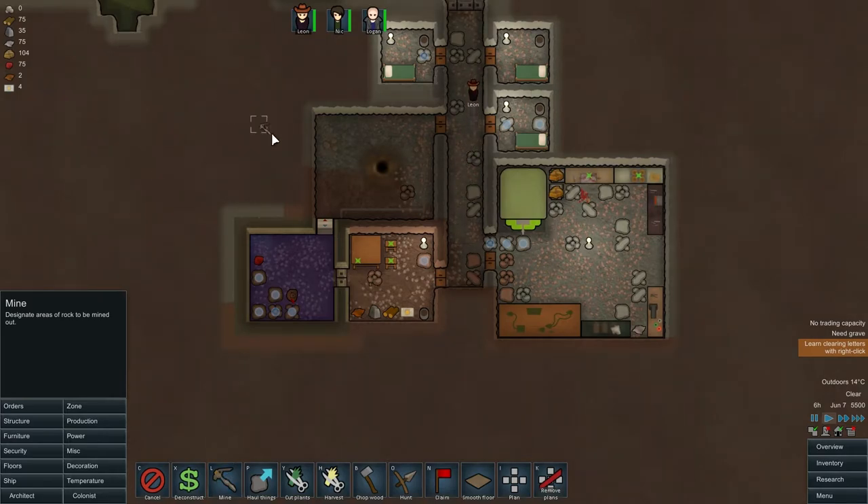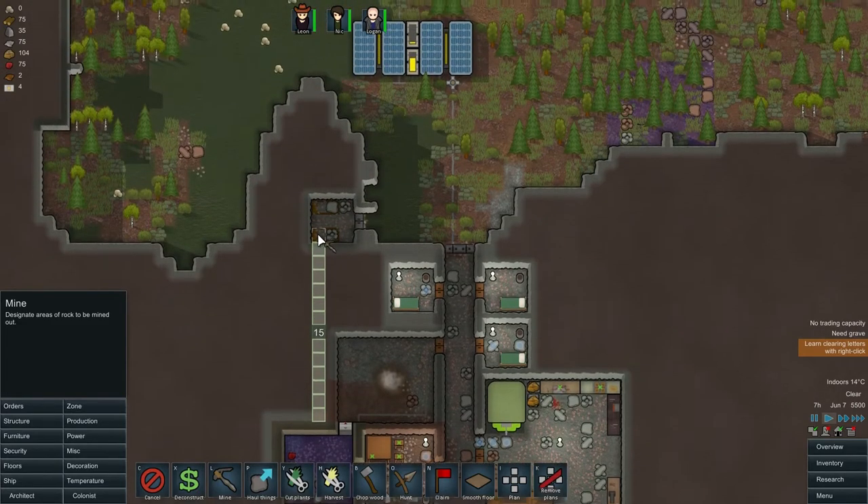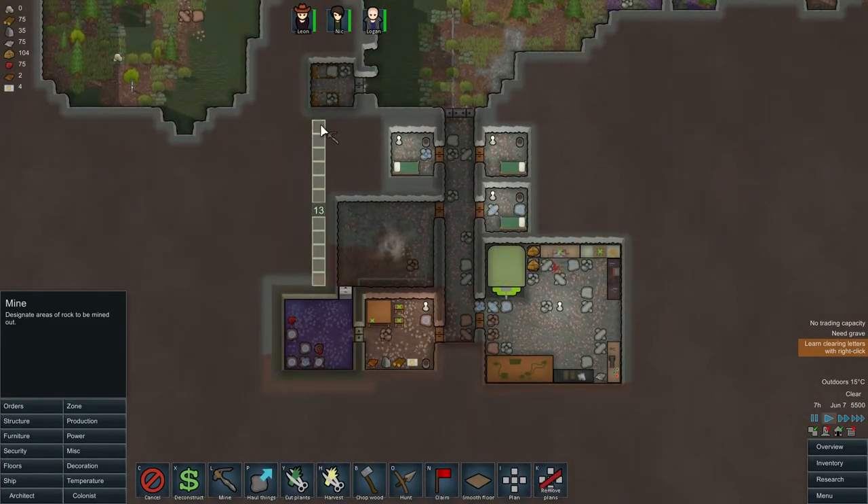I was going to want to do this eventually, so I just need to get it done now. We're going to dig through here and essentially create a vent that leads out here. I'm going to make it quite long because I want other things in the building to be able to tie into it as well.